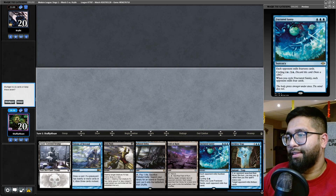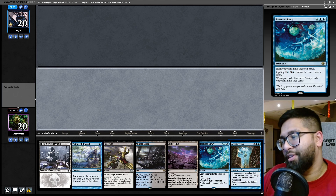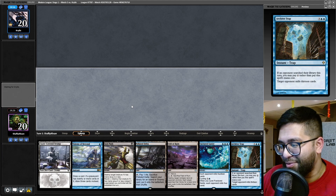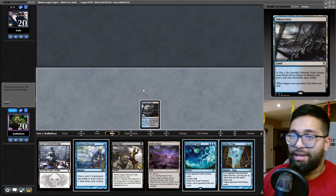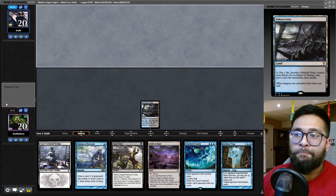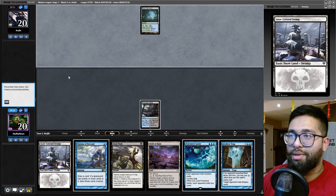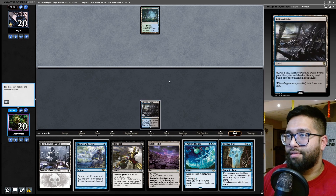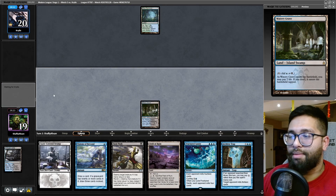I'm finally on the play in this league and this hand will function — it's got the removal. There's an opportunity to potentially use Visions of Beyond. I'll play Polluted Delta and pass. Hopefully this isn't a main-board Blood Moon problem, because this basic Swamp is kind of annoying. We'll fetch accordingly — Watery Grave tapped.